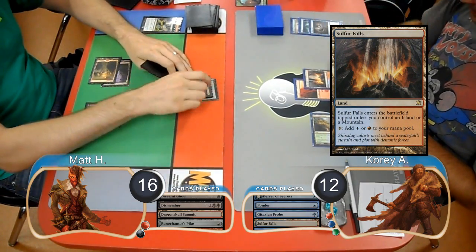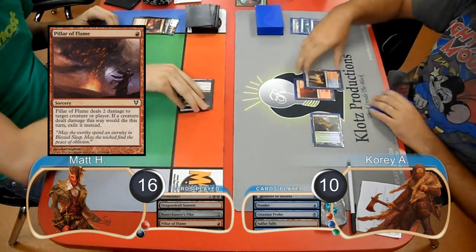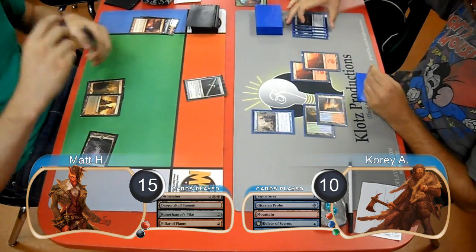Matt equipped his Pike to his ghoul on his turn. He then used a Pillar of Flame to drop Cory down to 10, then he attacked with his ghoul. However, Cory bounced it with a Vaporsnag. Cory played another Probe on his turn, along with another Delver. Then Matt replayed his ghoul.